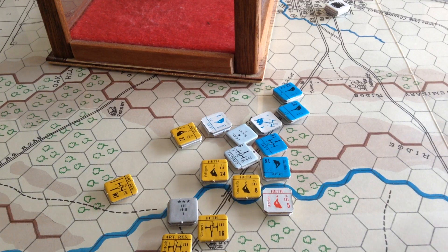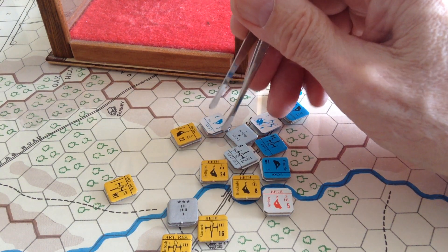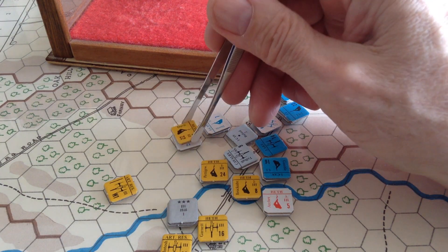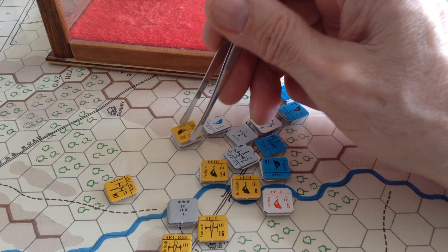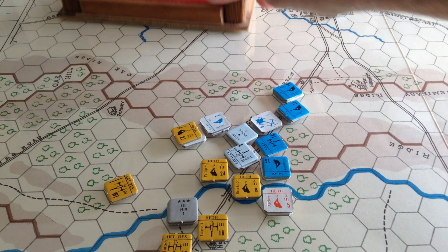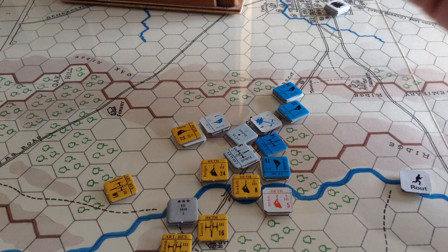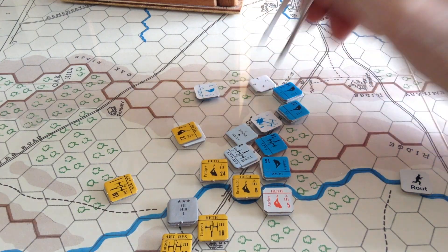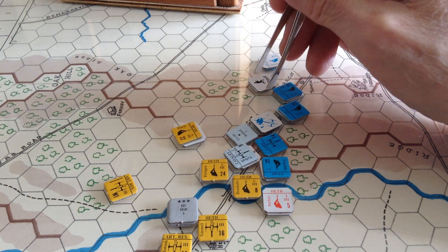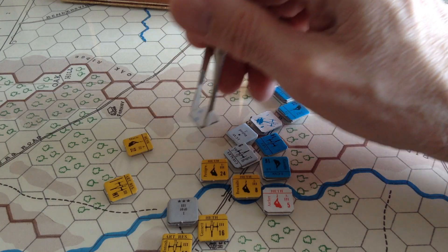I'm almost inclined to take the free route option available to Devon because he's pretty messed up — the attacker has to do a morale check and there's always a chance that will fail. I think Devon will take the voluntary route. I just don't like having units destroyed, so he's going to go back three hexes — take the voluntary route. Davis is then allowed to occupy the square. That melee is over.